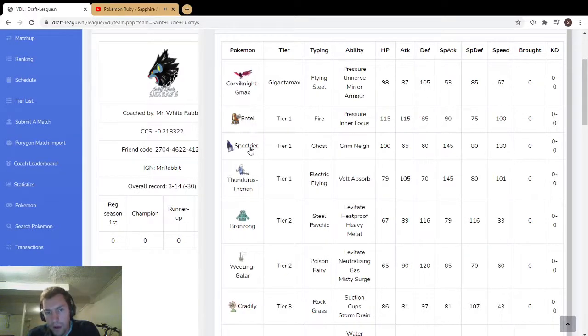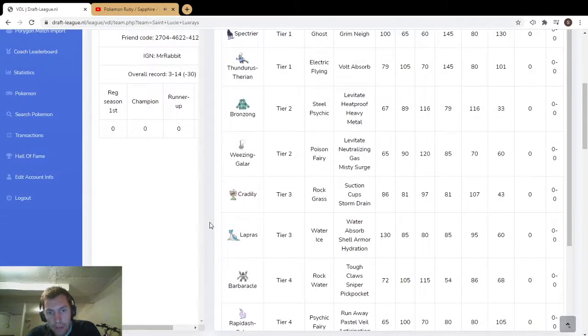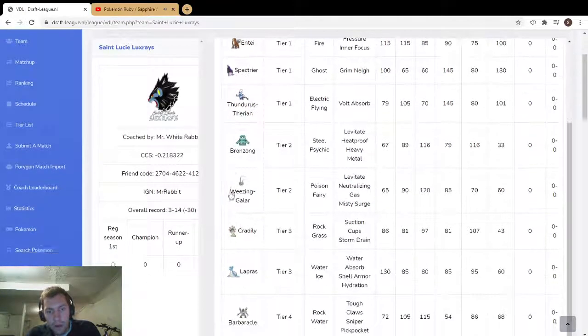You have Entei and Spectrier — huge threat. You can burn something with Sacred Fire and then blow it up with Hex from Spectrier, or a Will-O-Wisp from Wheezing. You've got fast pokemon up here: 100, 130, 101 — that 101 is really nice to outspeed all the base 100 pokemon. Bolt Absorb Zapdos helps protect Corvinite from lightning attacks, or you can just switch it in.